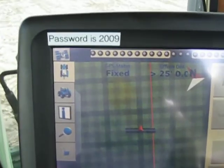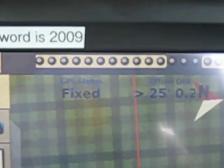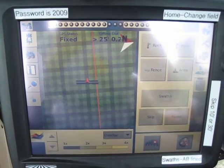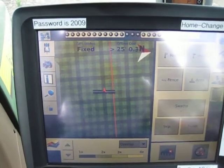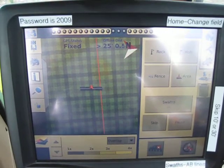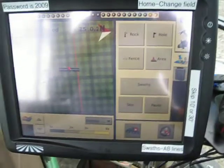Once it's opened to the field, the very first thing you need to make sure of is that your GPS status says fixed. It is in the top left corner of the map. Fixed means you're in RTK. If it says DGPS, it is not in RTK and you need to wait a little bit longer while it surveys through.